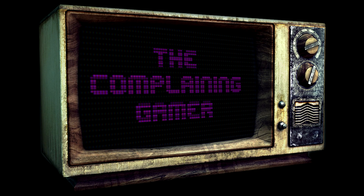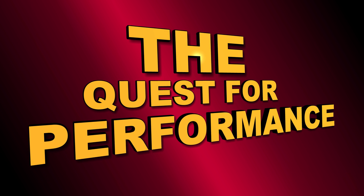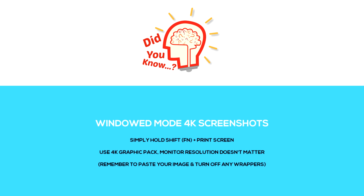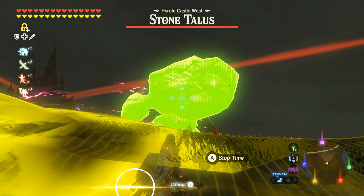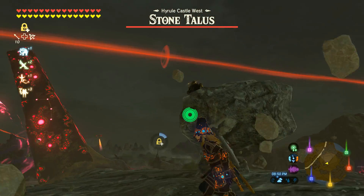Good day everyone! Welcome to part 2 of The Quest for Performance. Did you know when in windowed mode in Cemu, if you have a 4K graphics pack active, regardless of your screen resolution, you can actually take 4K screenshots. The simple way that you do this is you hold shift and you press print screen. Sometimes you might need to press shift, function, and print screen. We're going to cover a lot of information in this segment, so strap in and get ready for a wall of info bombs.